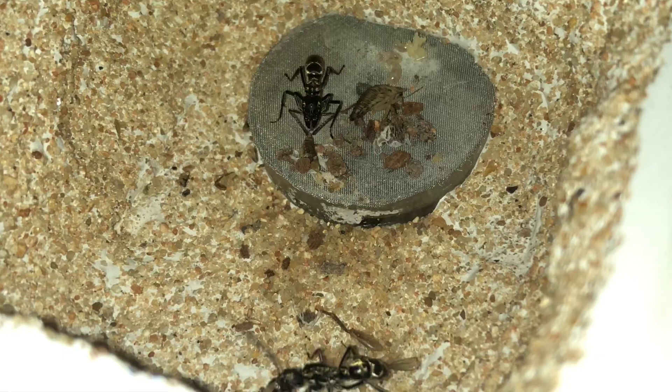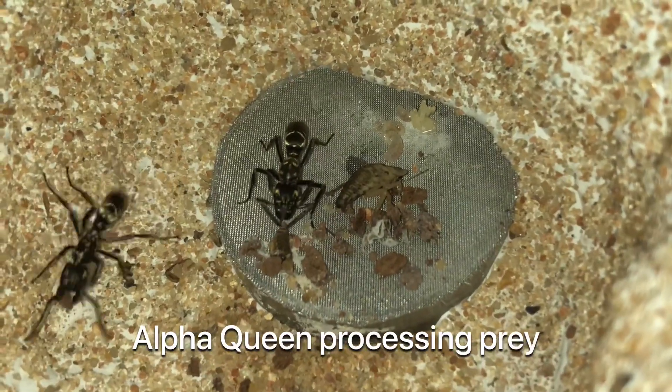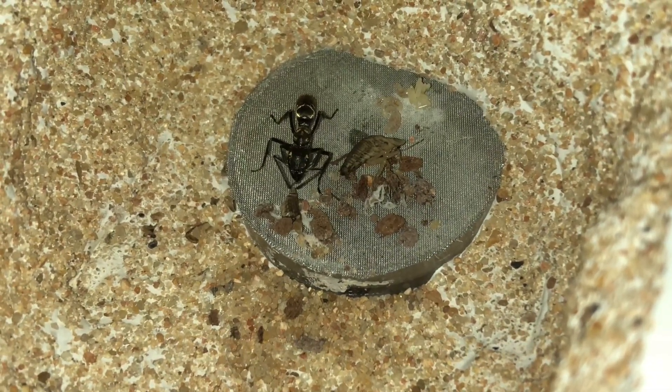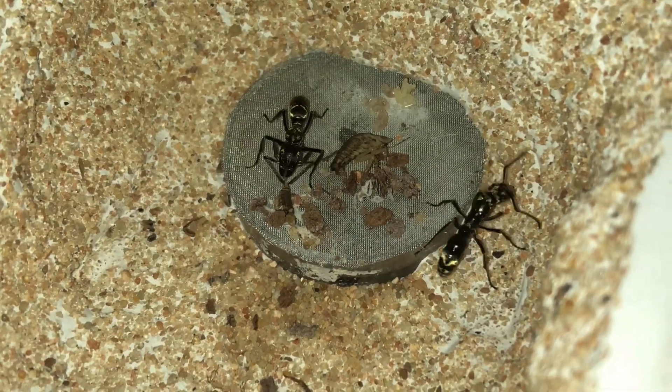Even when they're together in the same room you can see a stark difference in their behavior. The Beta Queen is constantly moving around, foraging, moving trash, looking for things to do. Whereas the Alpha Queen is sitting there processing prey or staying very close to the larvae and the brood.